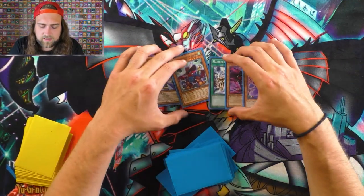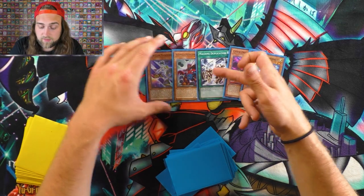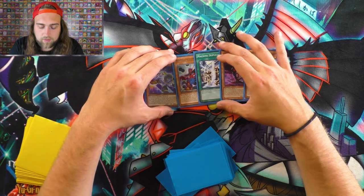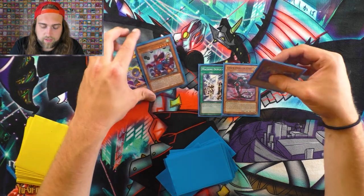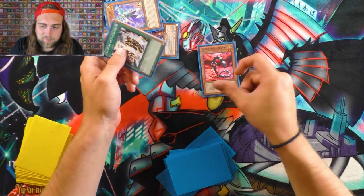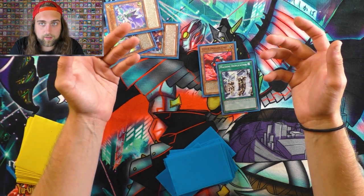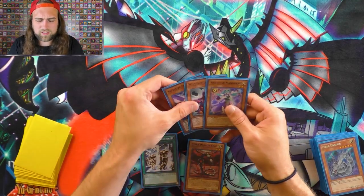Another reason to play Machine Duplication: let's say you have Quick Draw, Satellite Synchron, and Core. All these cards are at three and are searchable. Do the three-card combo, and when they stop Needle Fiber, you still haven't Normal Summoned yet. Normal Summon Core, search, activate Machine Duplication. It's really good — I love it.